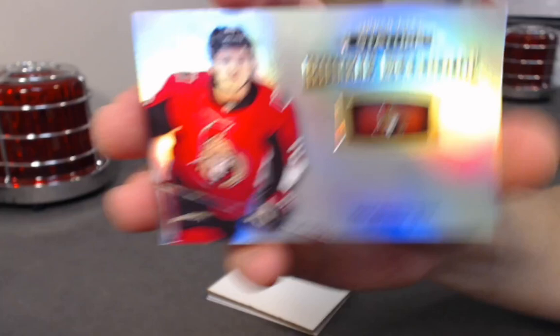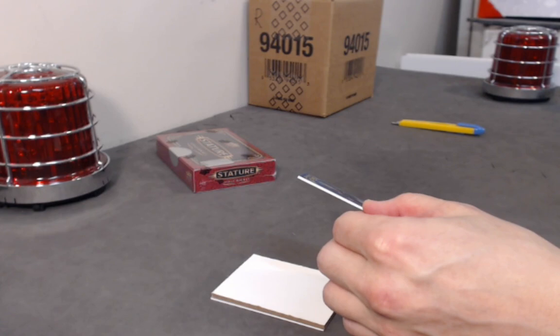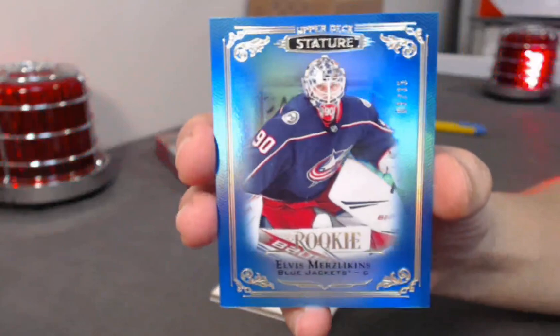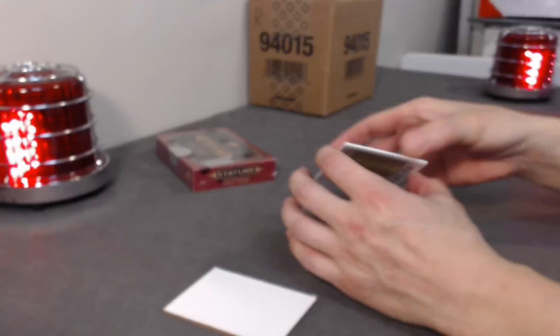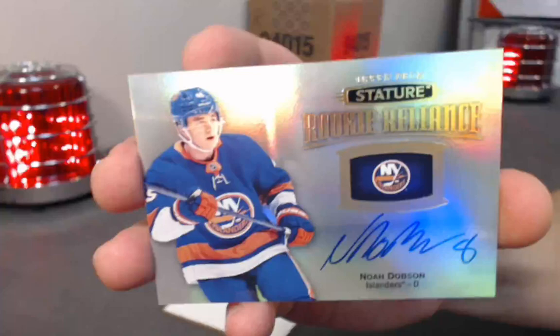Johan, you ask and you shall receive — we have a blue rookie out of 35, plays for the Blue Jackets, their goaltender — Elvis Merzlikins! Out of 35, short printed rookie. Next we have a rookie Reliance — Noah Dobson — he signed number 8 but he was wearing 45 in his debut jersey. Nice hit for Dobson. Last pack of the case!